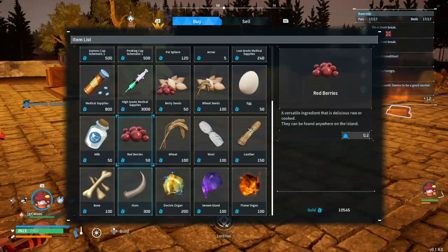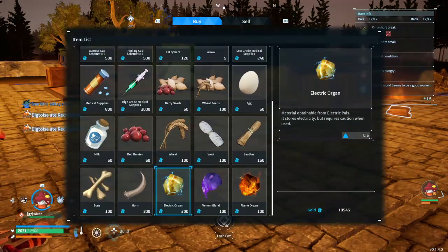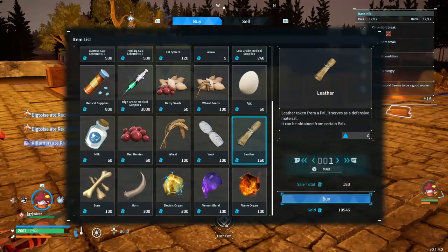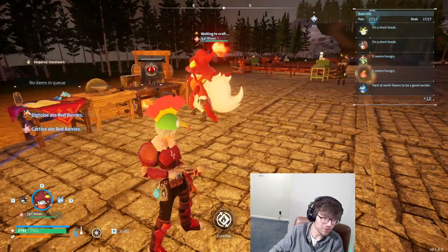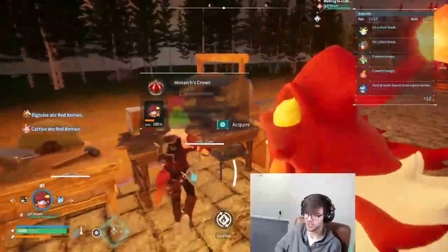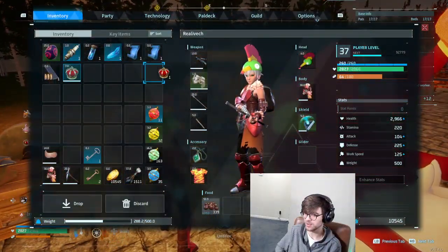We can get medical supplies to just fix up all our people. Unlimited leather — the leather kind of was my favorite part. Catching merchants absolutely changed the game. I did not expect it to be this much.